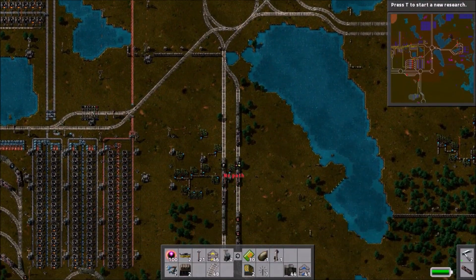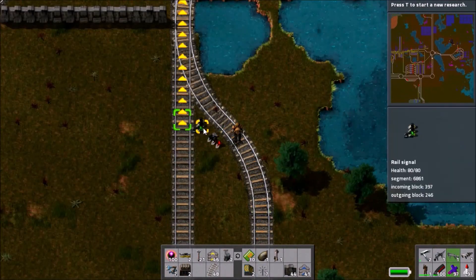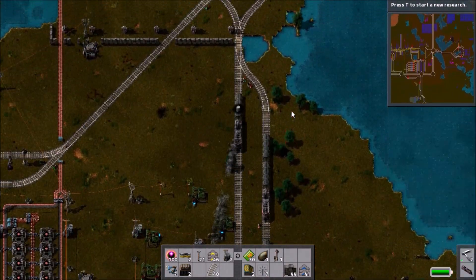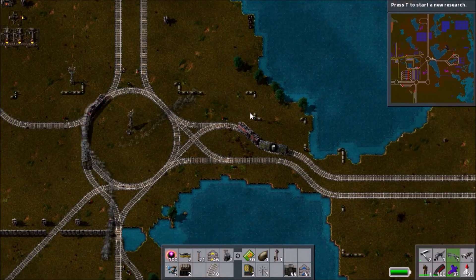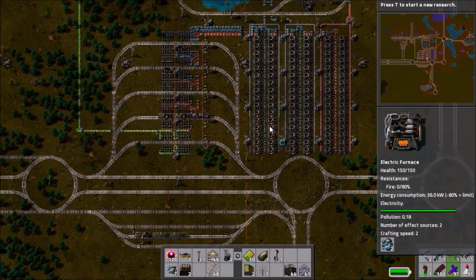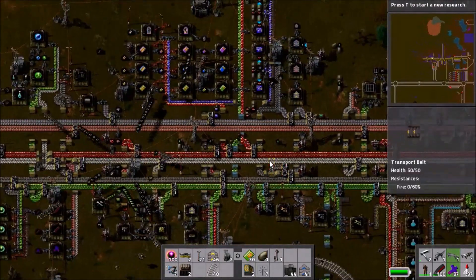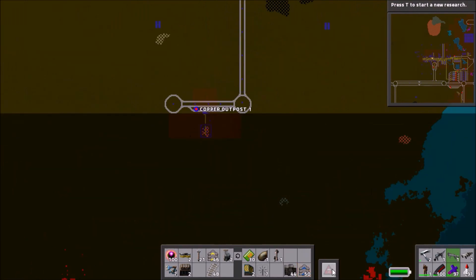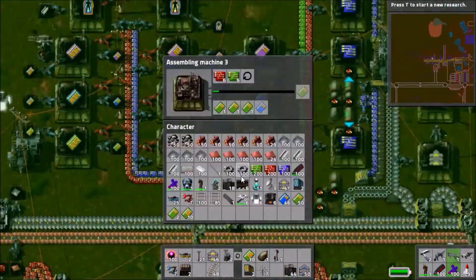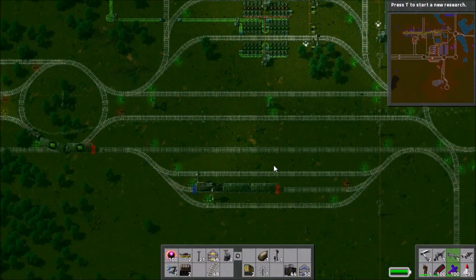We take the train down to the main base and encounter a gridlock — a very interesting one. Oil Train 3 is facing backwards on the line and everything else has had to stop for it. When the rails to Oil Outpost 3 were destroyed, this train was on its way there and lost its path, so it shut down and rolled to a halt — unfortunately ending up on the wrong side of the tracks and blocking everything. We fix it by moving the train and sending it in the correct direction. This also explains why the help train hadn't arrived — it was caught in that gridlock, which at least confirms it had set off and recognised the help station.